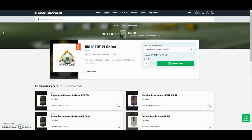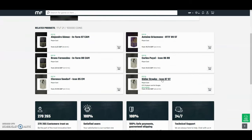Check out MuleFactory.com and use the code Owen Fever at checkout for a discount. They have 100% safe comfort trade and they also do lots of different deals with coins and different players. Check them out - there's a link in the description.